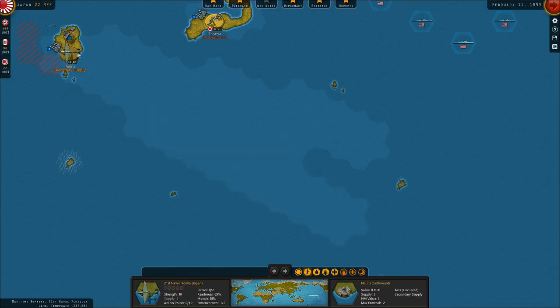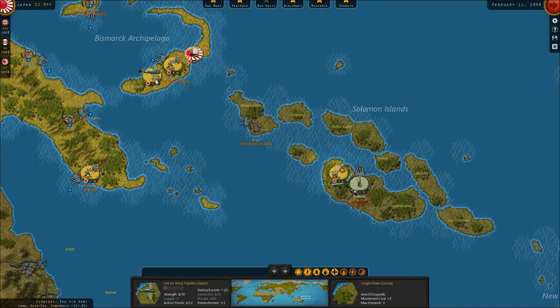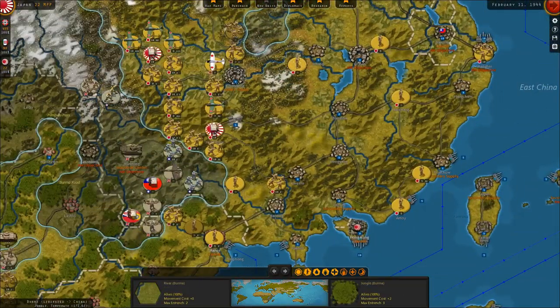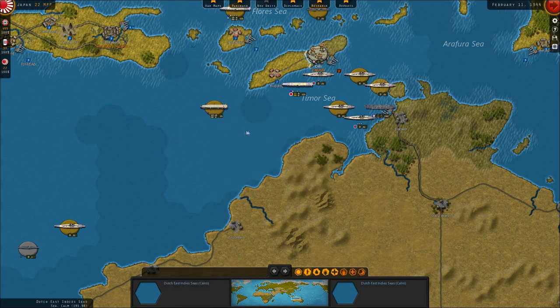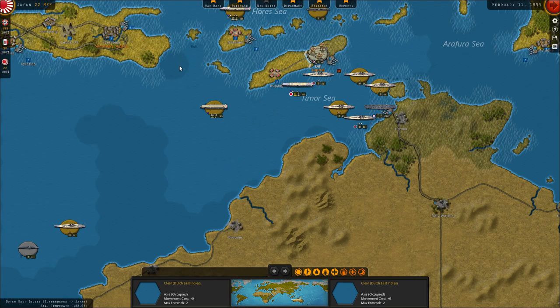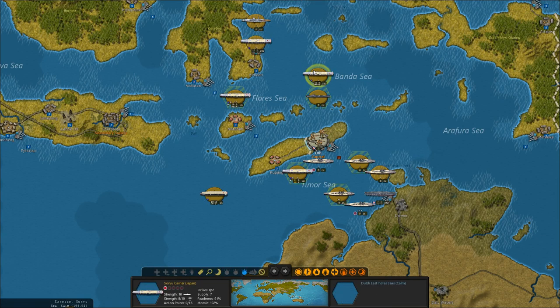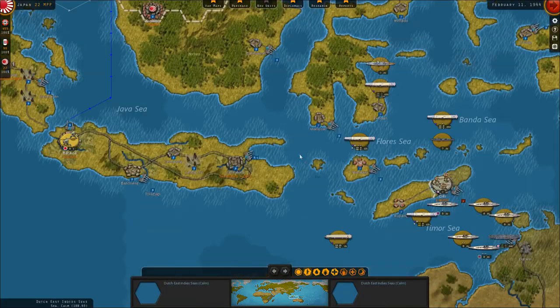I didn't know I could do that — I can do recon with aircraft by flying them to nowhere, and then they just fly out and give you a recon and you can see the map kind of become exposed. I wonder if you can only do that with maritime bombers? They don't have a strike, so that's why. So I can do that with that — that's kind of cool. If only I had known that before. Good to know — so we can do those recons. That'll be useful in the future.